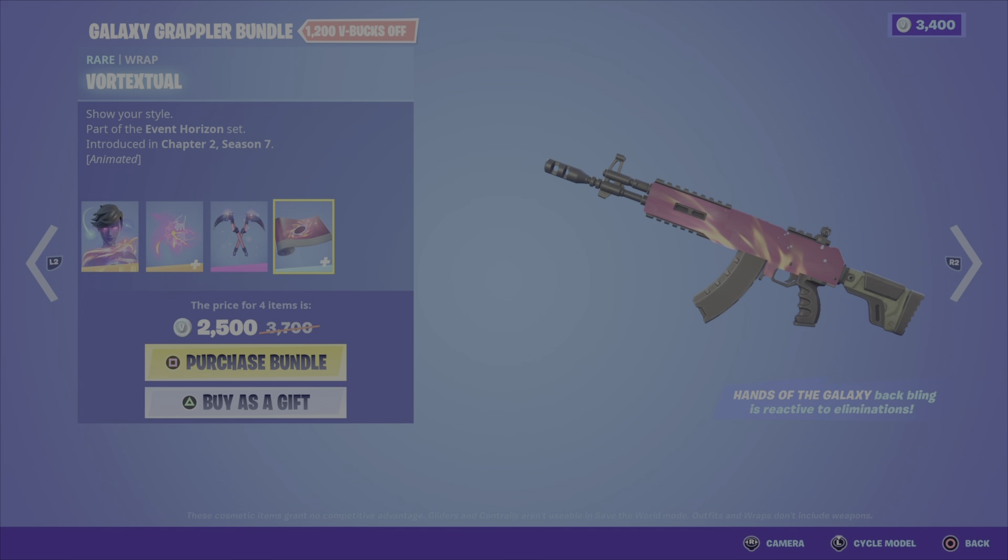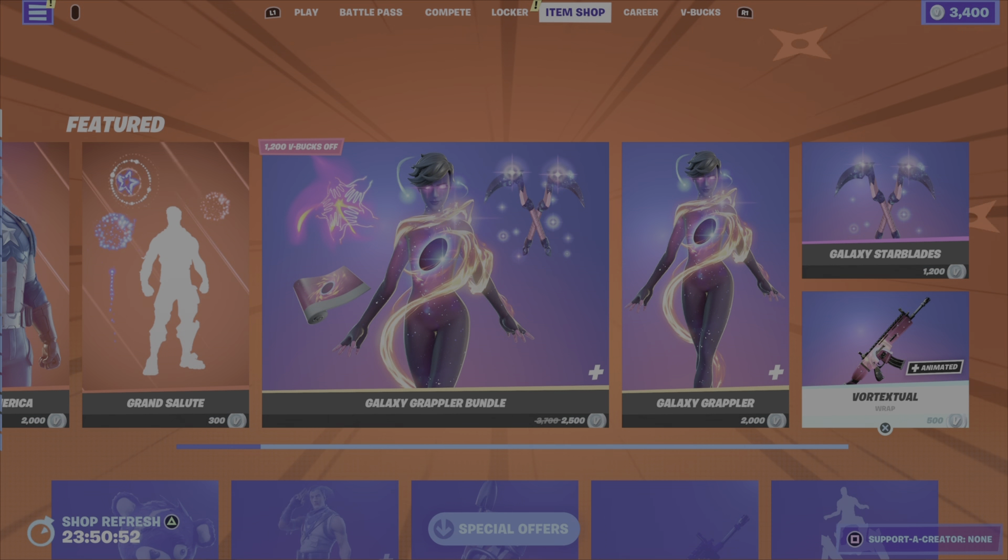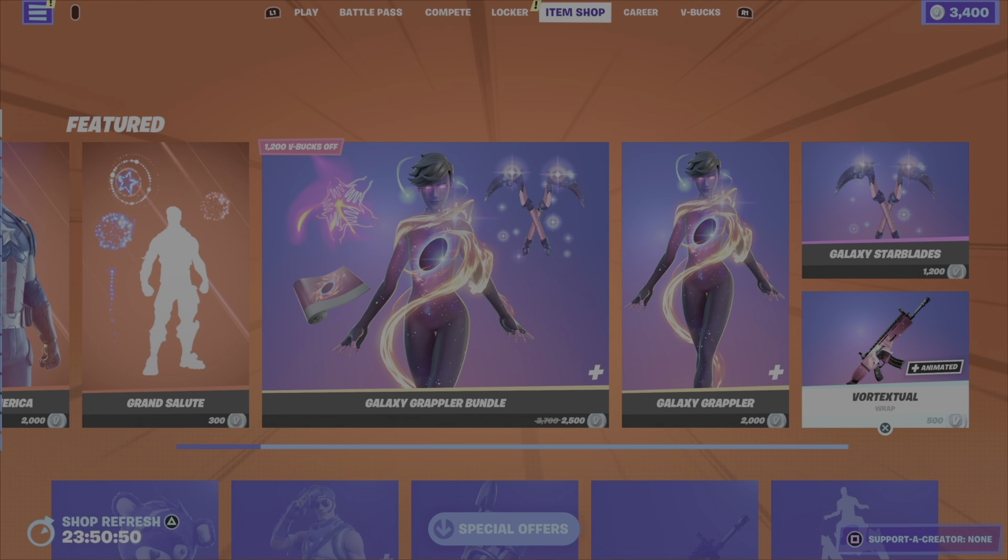By the way, that back bling is reactive to animations. So for this 4-item bundle, it's 2,500 V-Bucks. You can also pick up the outfit, the pickaxes, or the wrap on their own.